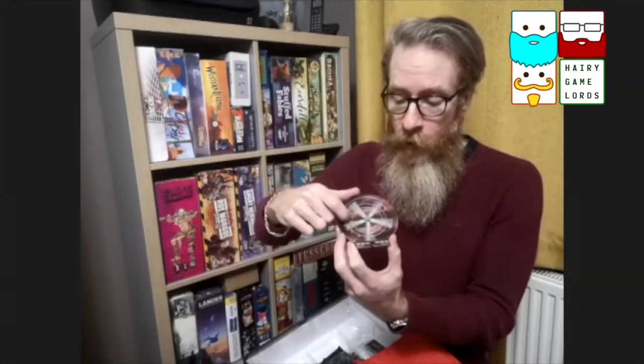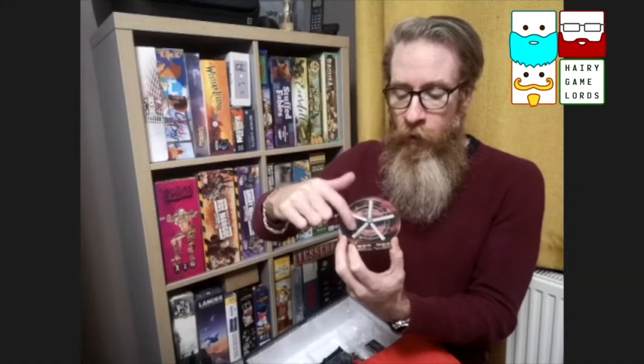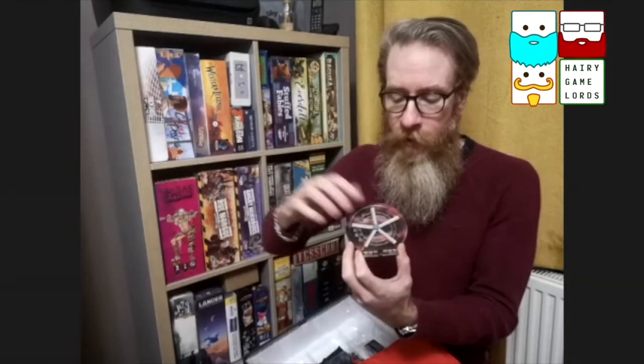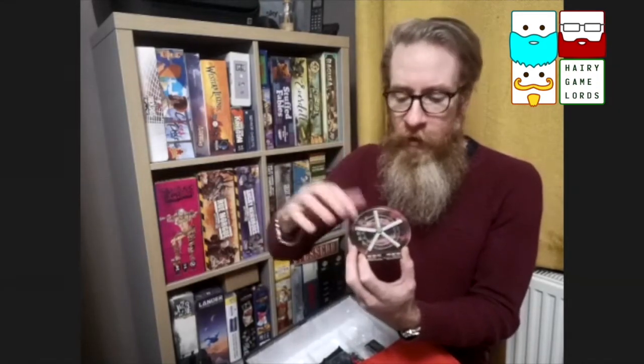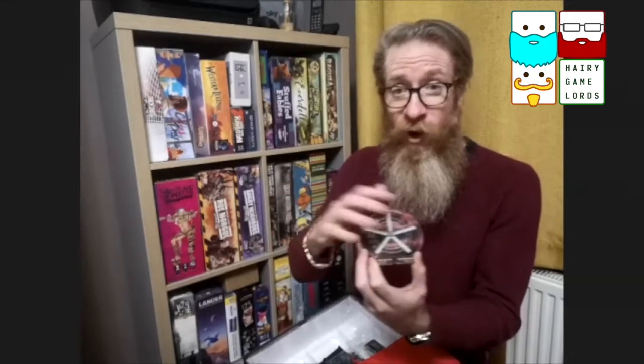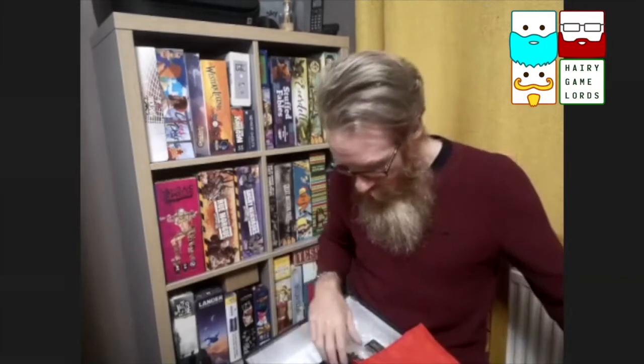We've got the ferris wheel — Holmes was around the time of the World's Fair where they had the world's first ferris wheel. This will move around and move your evidence: as you put out a new room, whatever evidence is there is taken and placed in. Planning when and where to place rooms, and when your opponents are going to be able to place rooms and get hold of the different coloured evidence cubes they need, is a really important part of the game.